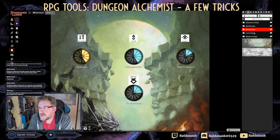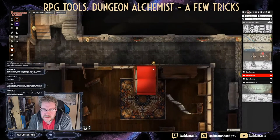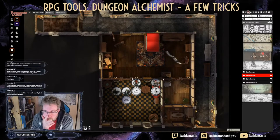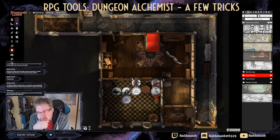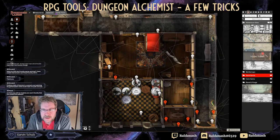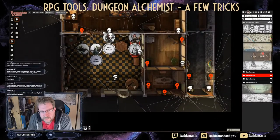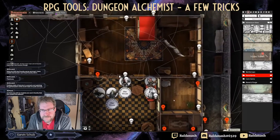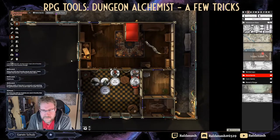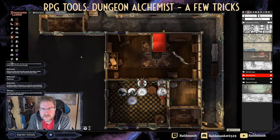Back on topic: here's the Empress's bedroom map I showed earlier, done in the Dungeon Alchemist beta. I only added animated lights in Foundry and switched off a few lights that came over from the export. The wall data came across perfectly - I didn't need to touch the walls at all.